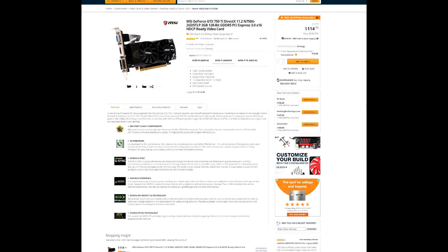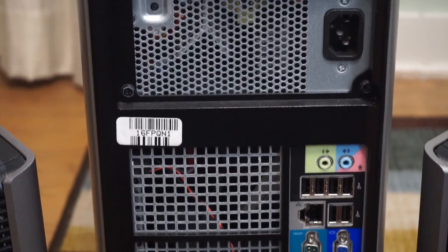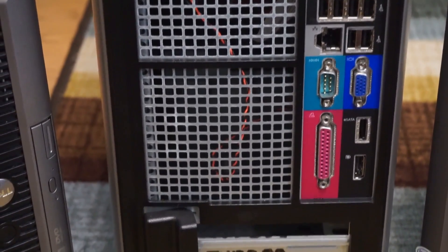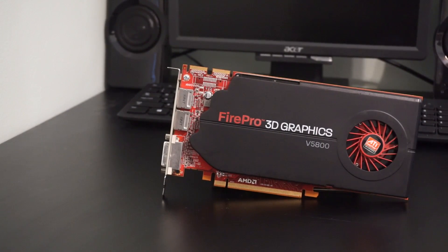I found that MSI makes one variant of the 750 Ti that would fit this bill, however at $120 this card would cost more than the entire PC, so I decided to move on. There were also variants of the GT 740 and 730 that would work, however they were still quite pricey. The Optiplex 780 is a workstation computer, and workstation GPUs are still frequently found in single-slot variants, so I decided to look in that direction. And lo and behold, there it sat — a Fire Pro V5800.